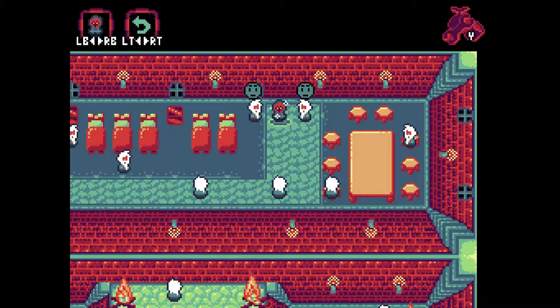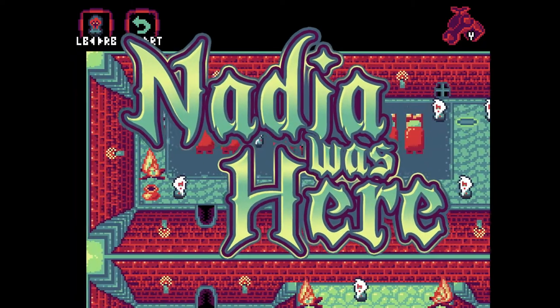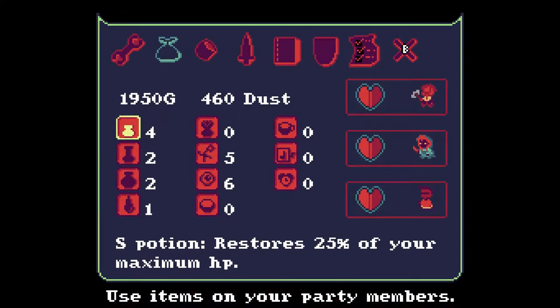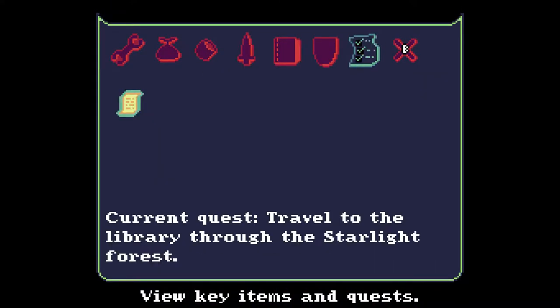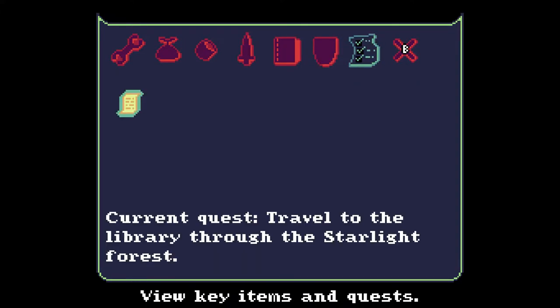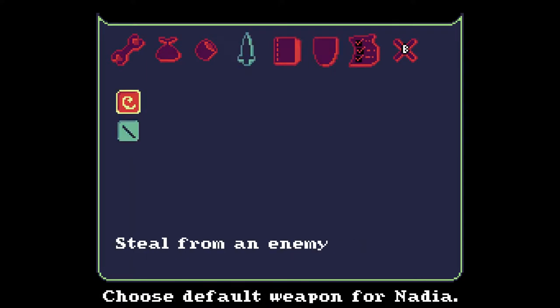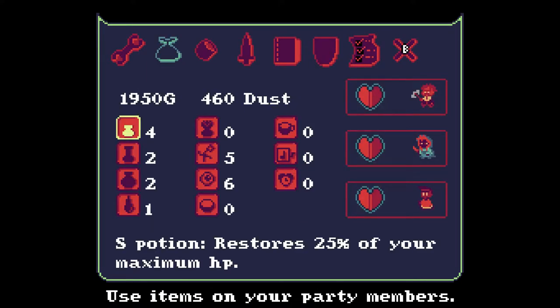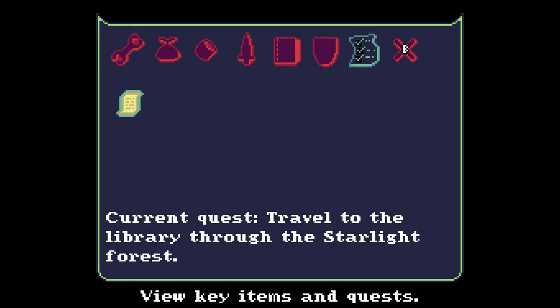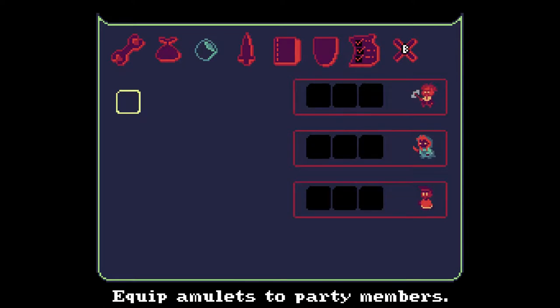Welcome back everyone to another exciting episode of Nadia Was Here. I'm your host Mr. Gazillion and in the last episode we were introduced to characters here. There's three characters: we've got Nadia, we've got the old man Hag... Hagger maybe? I forget. And then that little dinky wizard guy that we haven't really used yet.